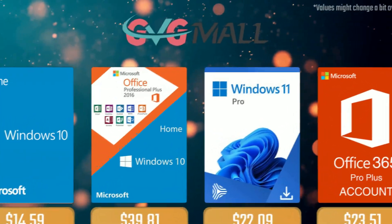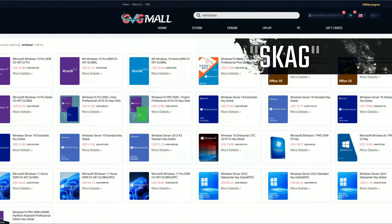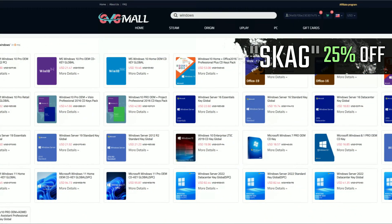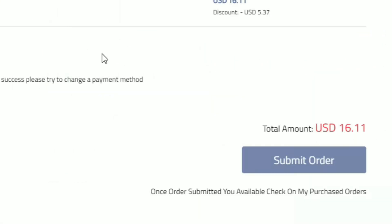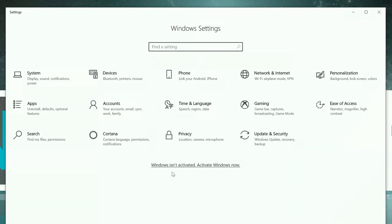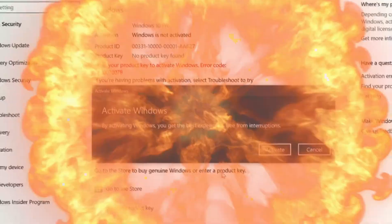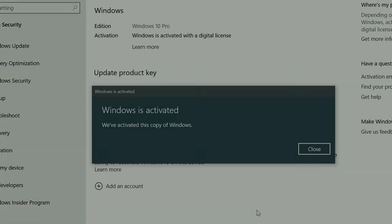Today's video sponsor is GVGMall. Using my SKG discount code gives 25% off across several products, making a Windows 10 serial key only $16. After payment, you'll receive the key in your account and all you need to do is enter it in your Windows settings to have an activated system.